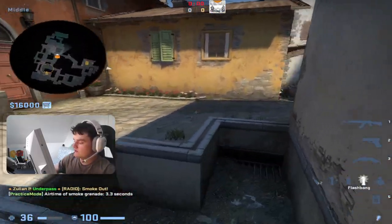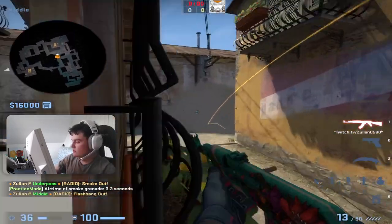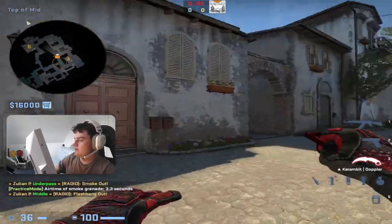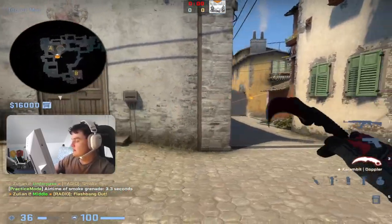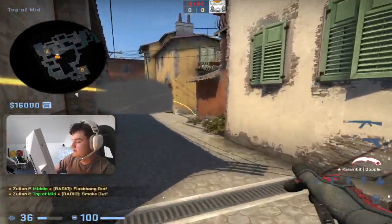But you can also do, if they still don't do it, you can jump up here and do a flashbang like this. This way short will be smoked off and the long players will be flashed, so either they will fall back from it or they will most likely use utility in mid very early.